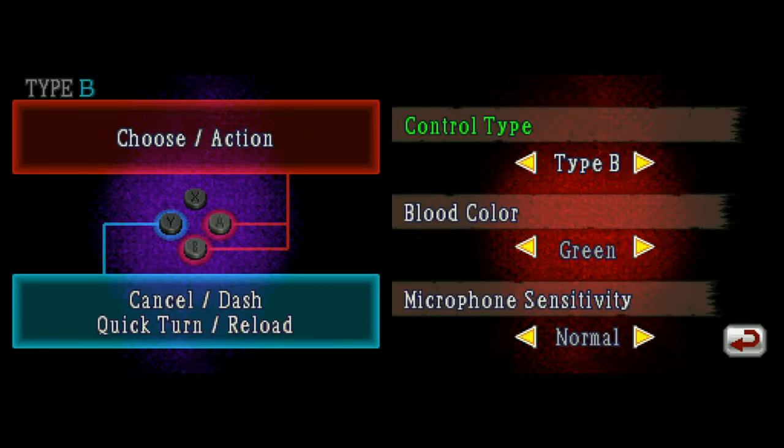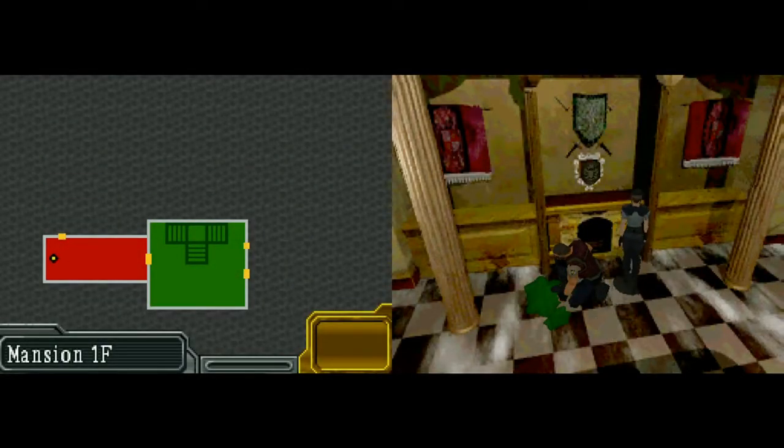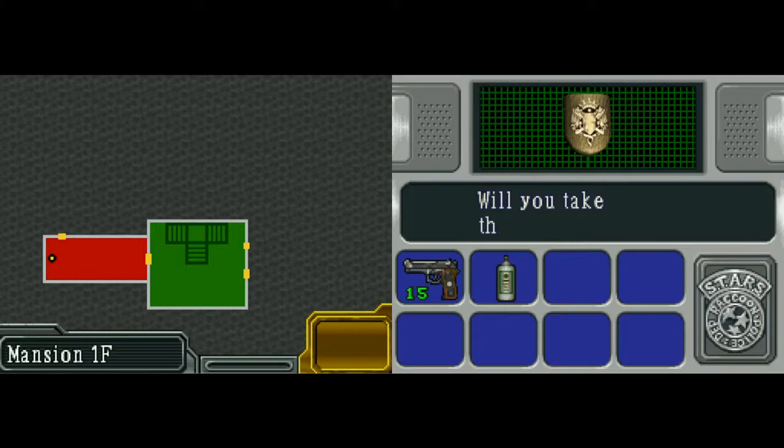In Deadly Silence, default-wise, the blood is green. This makes no sense for two reasons: one, you can change the color back to red, and two, yes, this is a DS game, but it's the very first M-rated DS game.